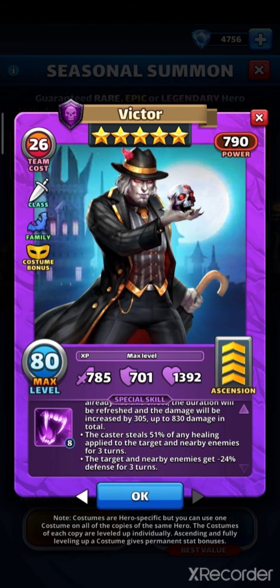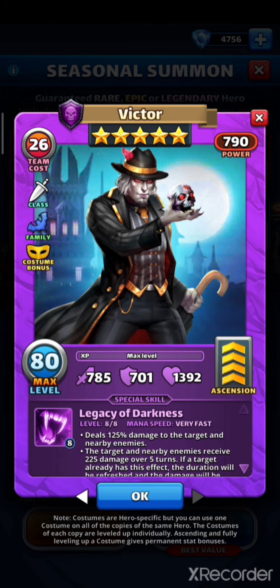The caster steals 51 percent of any healing applied to the target and nearby enemies for three turns. The target and nearby enemies also get minus 24 percent defense for three turns. There's a lot going on here, so let's break it down.